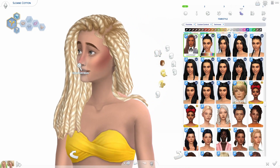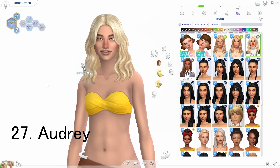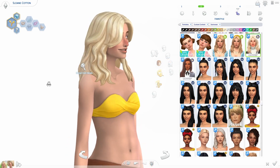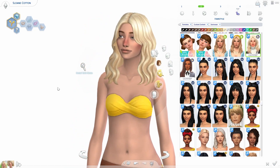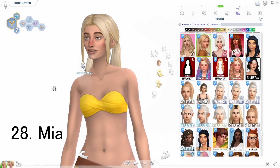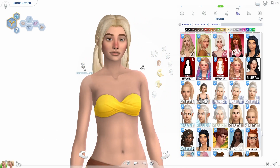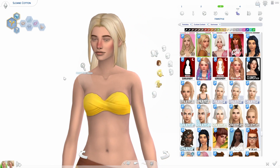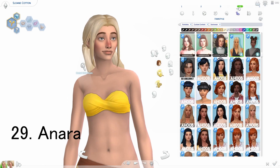The next one is the Audrey hair — this one is from the same set as the last one. This little short hair is so cute, I love it a lot. Alright, the next hair is called the Mia hair — little pigtails with little pieces hanging out. This hair is absolutely gorgeous, I love how it just sits around her face.